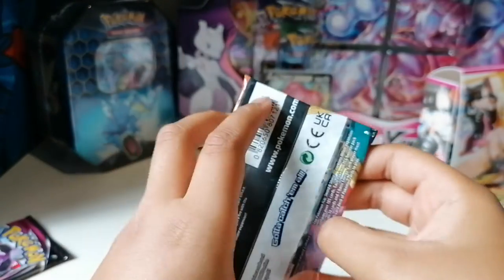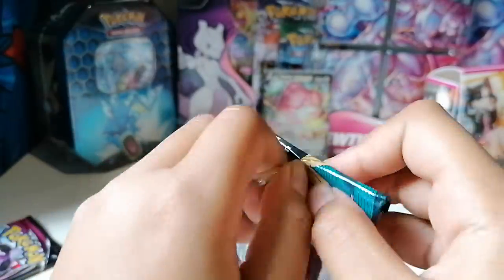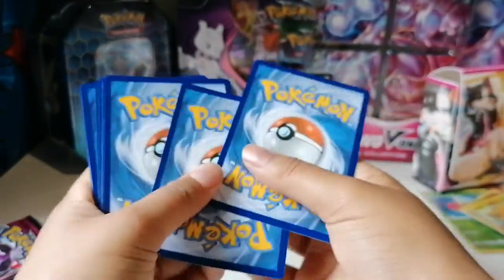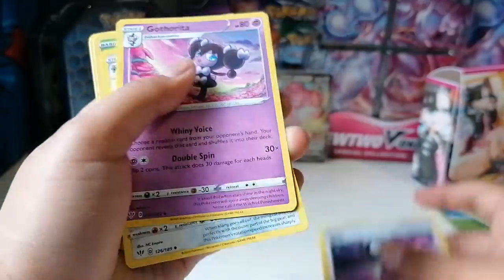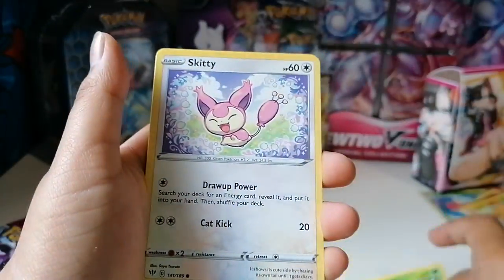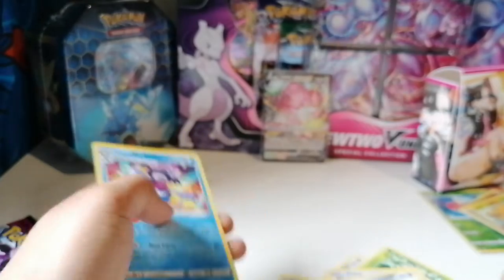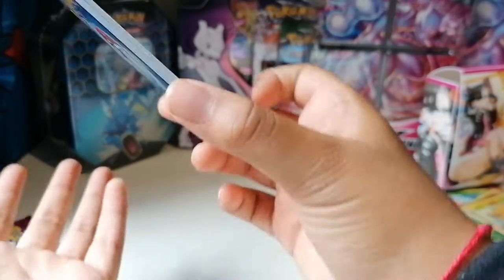Darkness Ablaze, guys — come on. Hopefully because it's blazing we will get some fire pulls in here. Let's put the code card over there. We have a Lightning Energy, Perrserker, Gothorita, Klink — which I actually need — Pansage, Skitty, Klefki, Grimer, Galarian Mr. Mime, Lunatone, and a Galarian Mr. Rime. And our last Fusion Strike pack that we did not get in here — for this pack we will do a clean up crew.